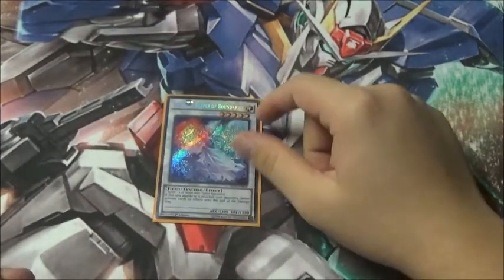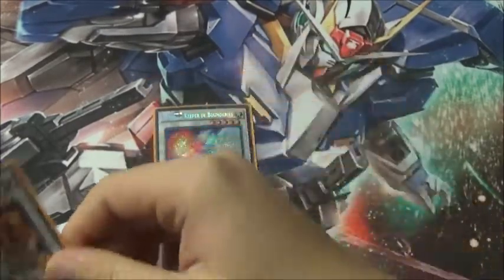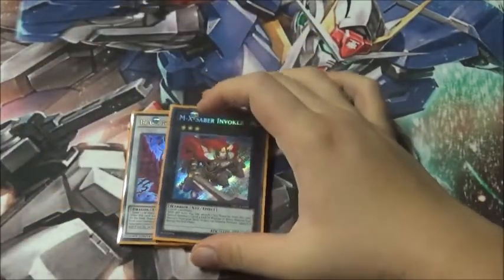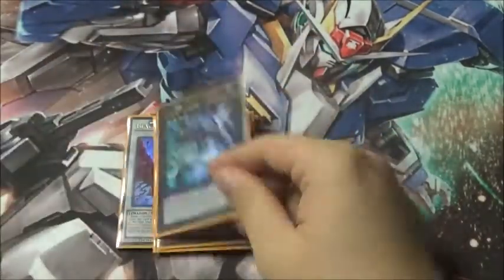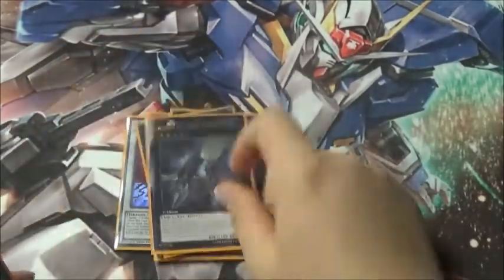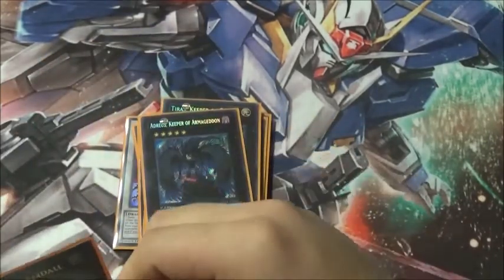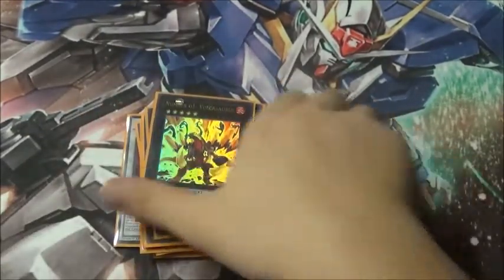For the extra deck: synchros include Armades at level 5, Goyo Guardian at level 6, and Black Rose Dragon at level 7. For Xyz, rank 3 has X-Saber Invoker. Rank 4s: Excalibur, Castel, Exciton Knight, Number 101, Cowboy, and Abyss Dweller. Rank 5s: Tiras, Keeper of Genesis, Adreus, Keeper of Armageddon, and Artifact Durandal. That's the extra deck.